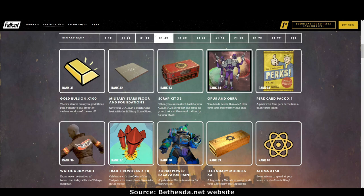Rank 37: trail fireworks times 10 — we already got a lot of trail fireworks during the third anniversary celebrations, but I guess we're getting some more. Rank 38: Zorbo Excavator Power Armor paint. Rank 39: legendary modules times three. Rank 40: 150 atoms — we're getting lots of nice atoms.